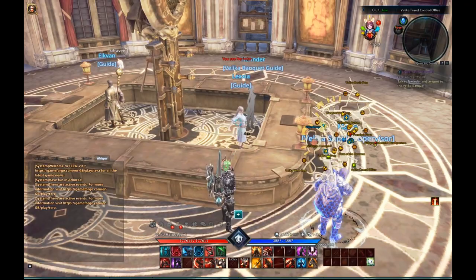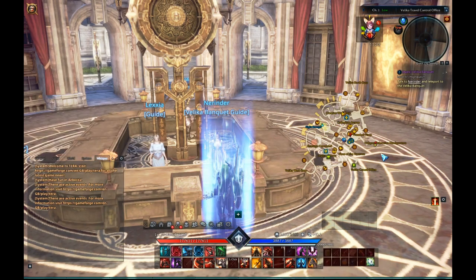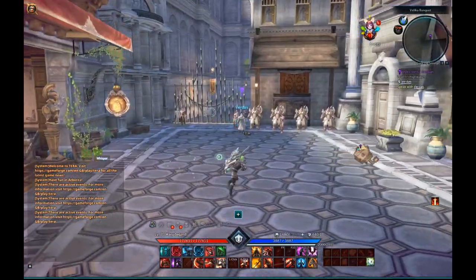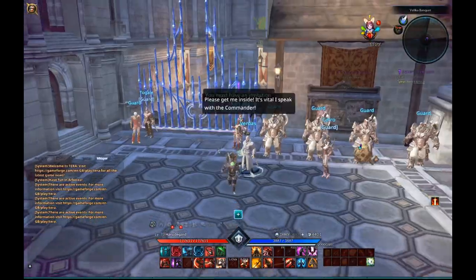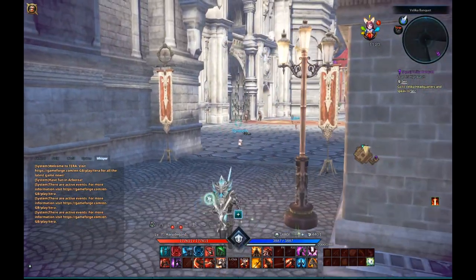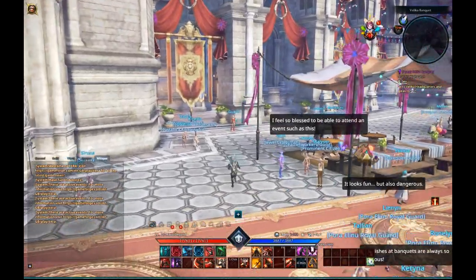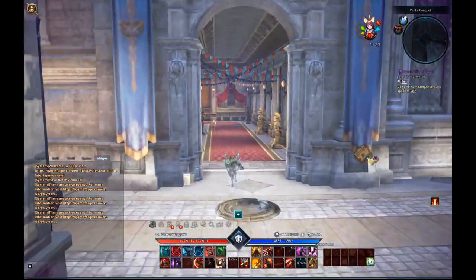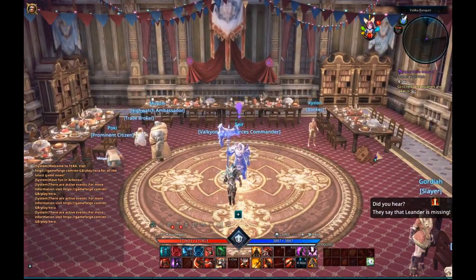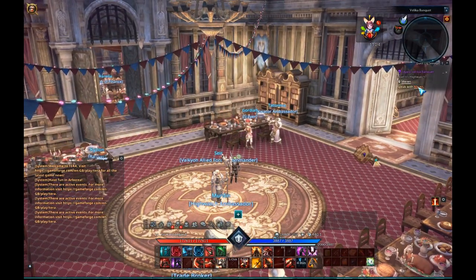Now I need to talk — not in there I think. You're always welcome here. I need to go to the Velika Banquet; it will teleport me inside the pocket Velika of sorts. There we go. You can't really get out of here so you just need to press F, press F, press F. I have to be honest — the story in TERA is not as exhilarating, not as fun. There is too much talking to everyone.